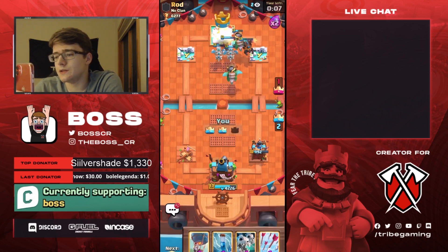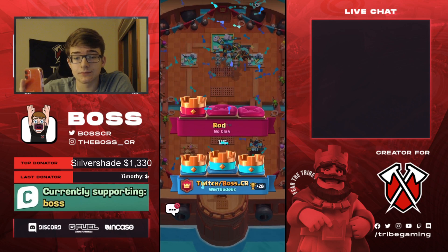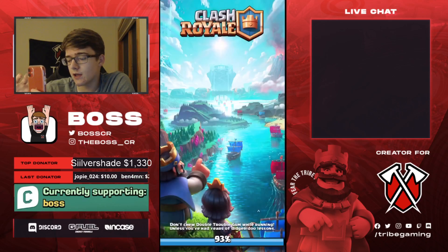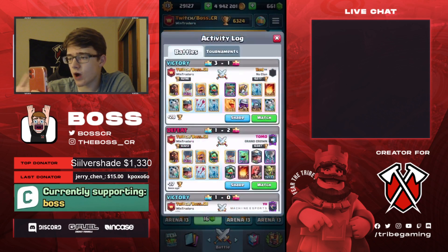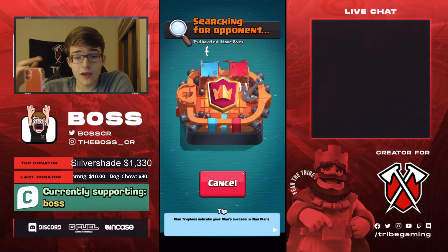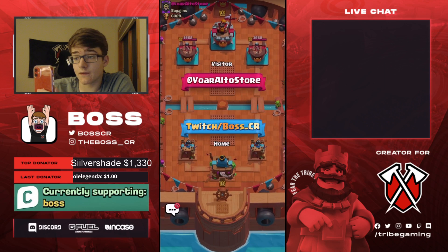Did we Lava First Play that game? I think I may have. Lava First Play is actually what you want to do with this deck — it doesn't matter what your starting hand is, go for Lava First Play if you have it in cycle. That's why the deck is very easy to play. You can Lava First Play the game, and if you get punished and lose your tower, it often doesn't even matter because you can just play a Balloon behind the Lava Hound and come back very quickly.